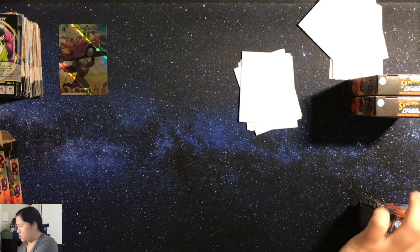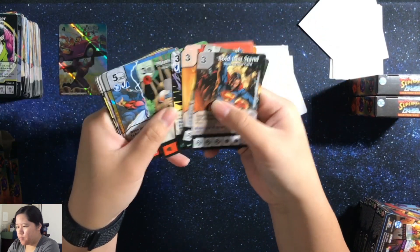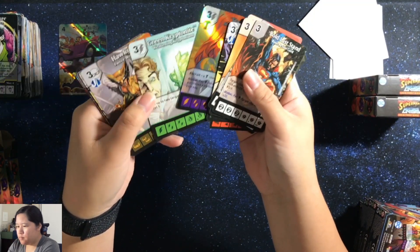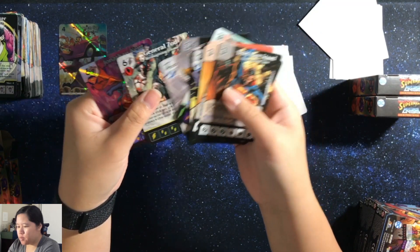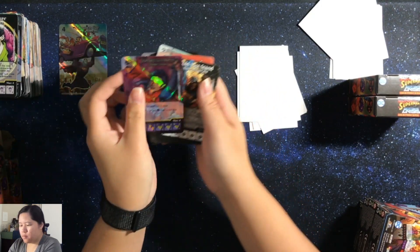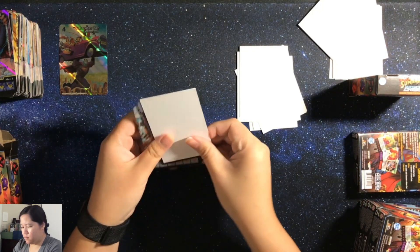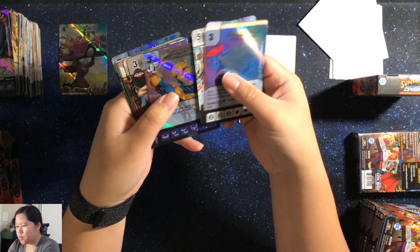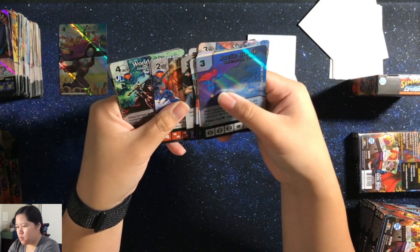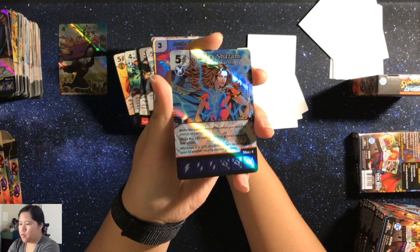Again, I don't know what the chase cards are in this one — I'll have to find out. We have a Foiled Starfire common, Orion, Hawkgirl, Parasite, General Azad, and a Jonathan Kent Foiled yellow stripe. We have a Foiled Arctic Breath, Foiled Booster Gold. And we have a Mary Shazam Red Stripe.